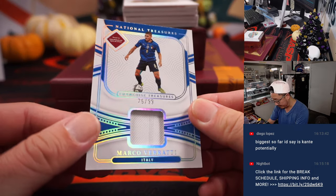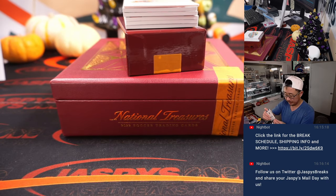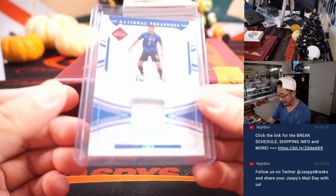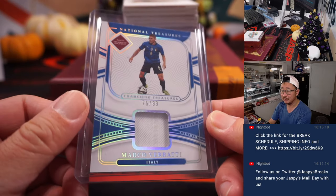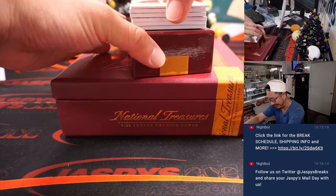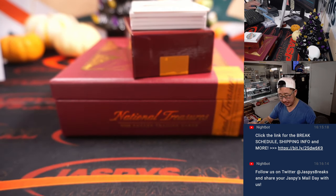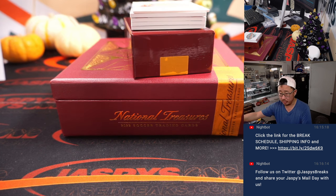Next up is 75 out of 99 — Marco Verratti, Forza Azzurri for David. It's going to be weird seeing the World Cup during Thanksgiving for us, though I guess it won't be weird for the rest of the world who doesn't celebrate Thanksgiving. 14 out of 99 — Robert Lewandowski, two-color jersey, going to Will in Poland.